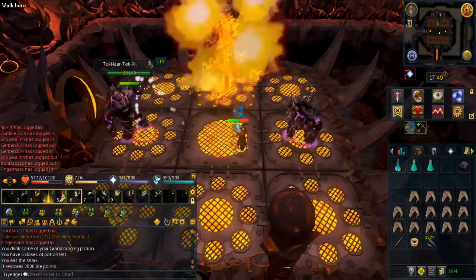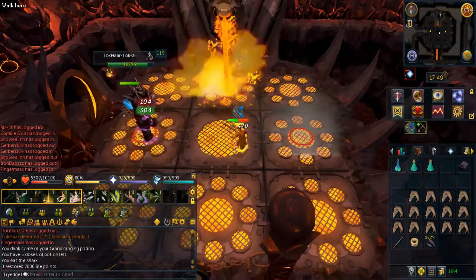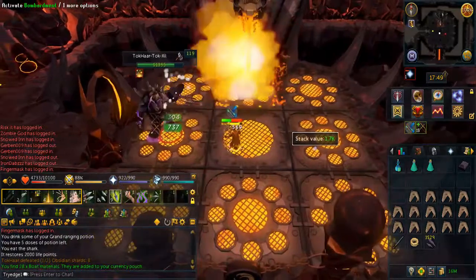Every time you kill an NPC you will get obsidian charms.